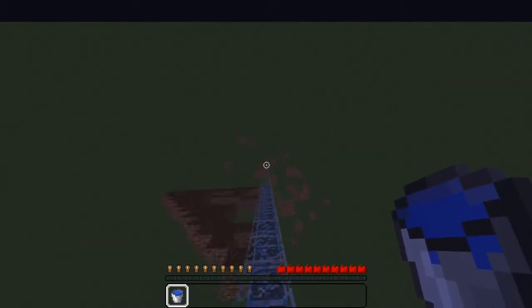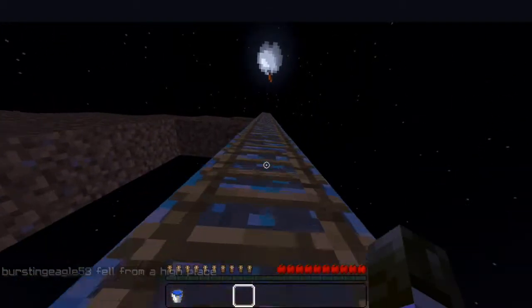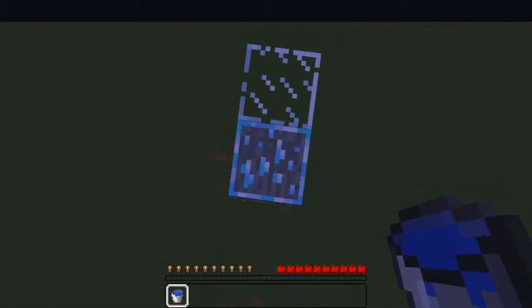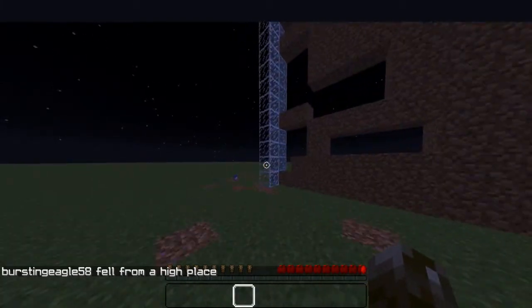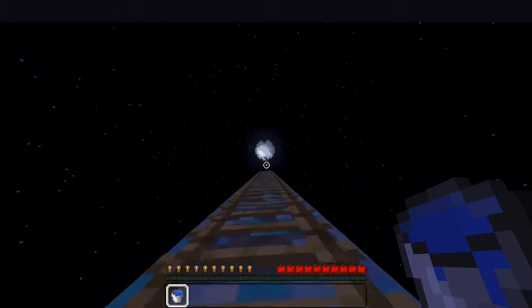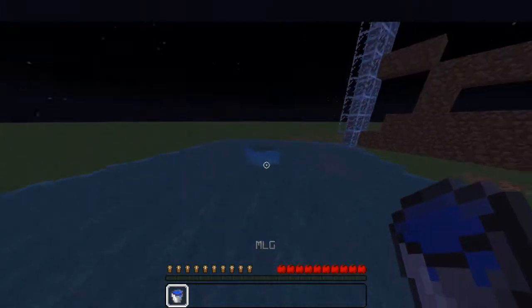Let me show you a basic water drop. You can die from this height, so let's just do a water drop right now. All right, let's make it look spooky - and there we go, that is a water drop.